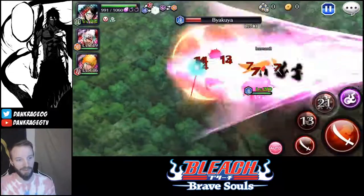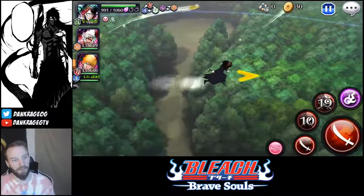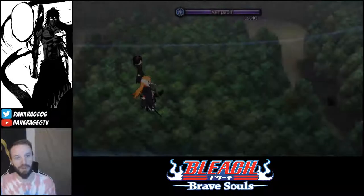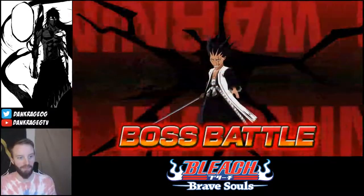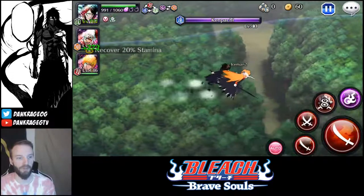Screw you Byakuya — you're dead. Once you see that little golden box or silver box drop, and you have the character, it'll show up in your package count. If you get a drop, don't wait until the end of course.